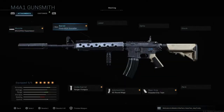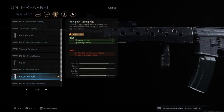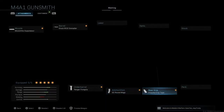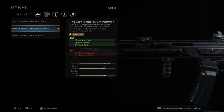This is the first class. As you can see: the Monolithic Suppressor, the stock M16 barrel, the Ranger Foregrip, 60-round mags, and a Stipple Grip Tape. I'm going to be running through these class setups pretty quickly so you guys don't have to watch for ages just to see 10 class setups — I'm not going to drag it out over 10 minutes.